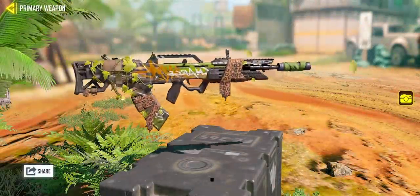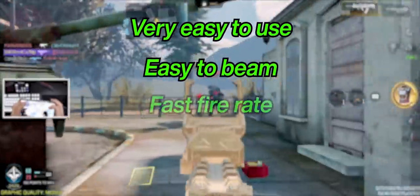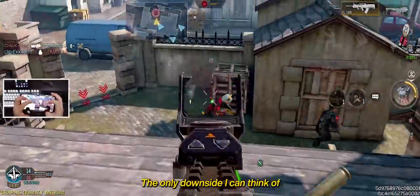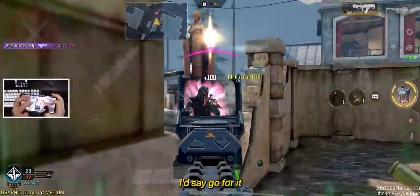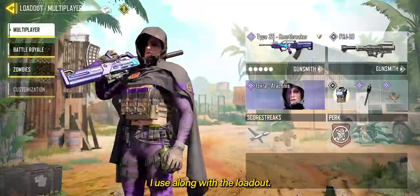You already know the number 1 gun in the game — it's the Type 25. Very easy to use, easy to beam, fast fire rate, with a potential time to kill of 210 milliseconds at close range. The only downside I can think of is the iron sights, so if you've got the cash to get a weapon blueprint for better iron sights, go for it and knock yourself out. Here's the recommended build and the build I use, along with the loadout.